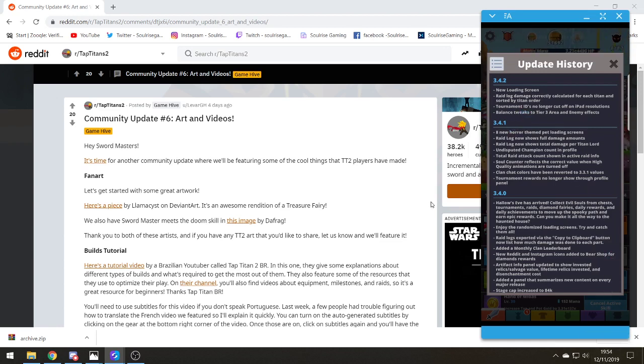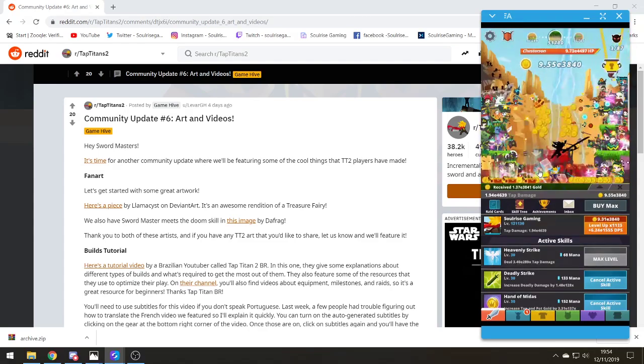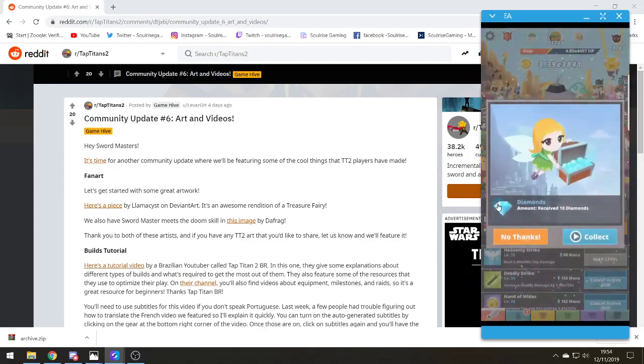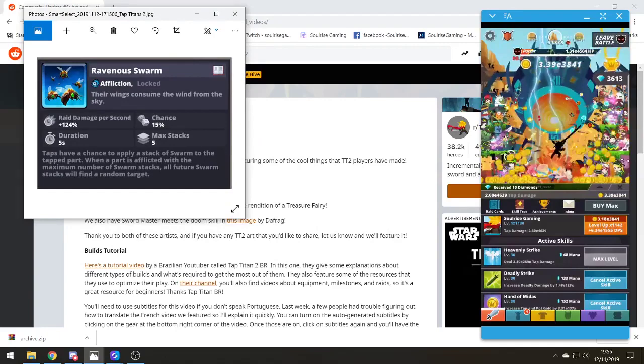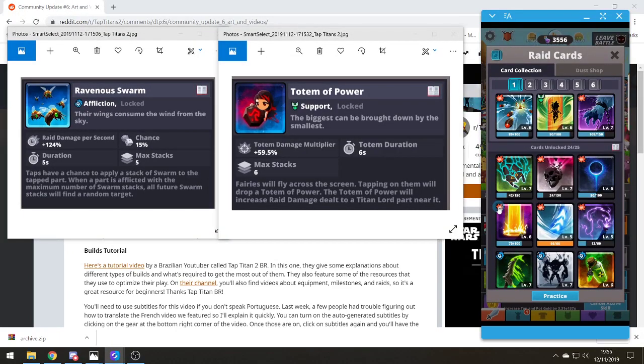They have done an update today on the 12th of November 2019 where they've introduced two new raid cards. I'm going to go through what these new raid cards are because they might have quite a significant change to raid builds. These are the two cards they've just released today: Ravenous Swarm and Totem of Power.